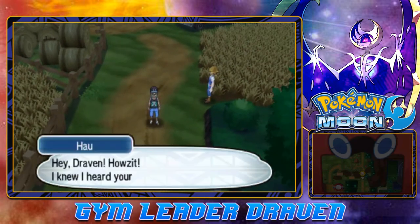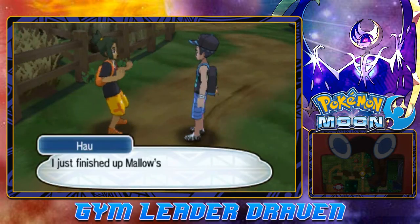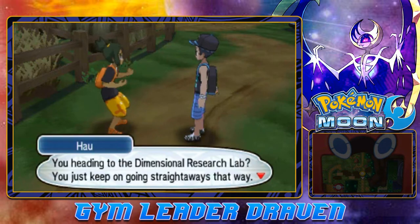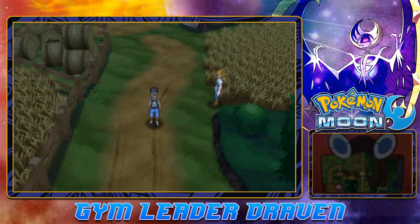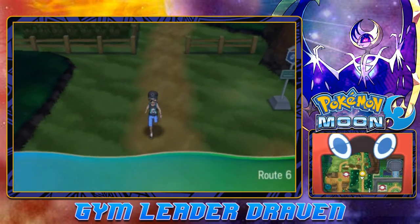This is Paniola Ranch — that's where we can breed Pokemon. And well, look at that — it's our rival slash friend! He's like, 'Hey Draven, I knew you would be here.' He says he just finished Mallow's trial, and tells us to keep going straight to the dimensional research lab, maybe catch up there later.